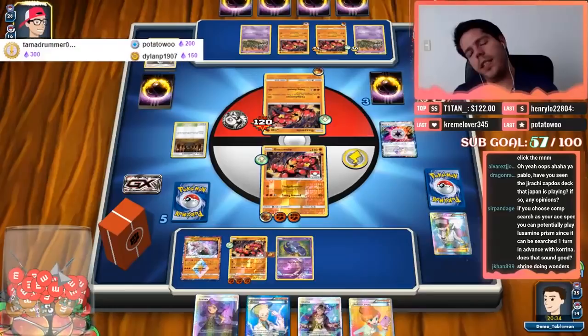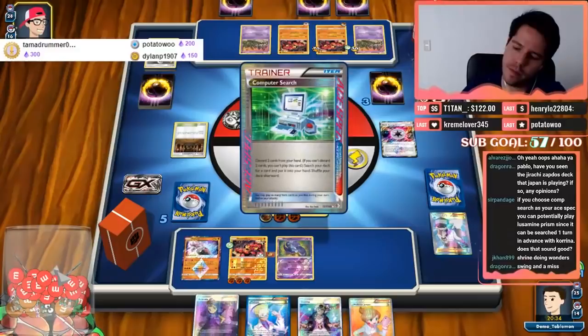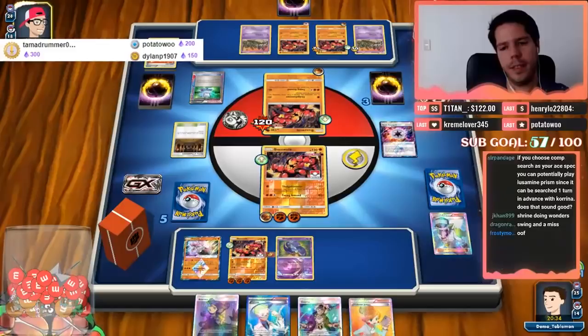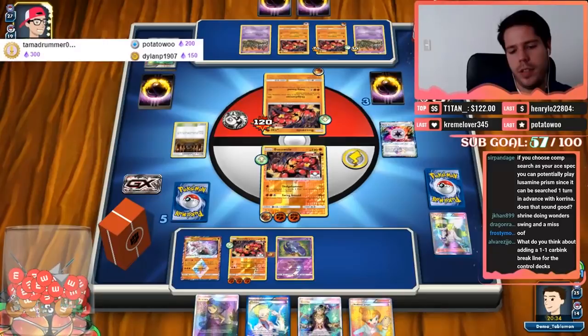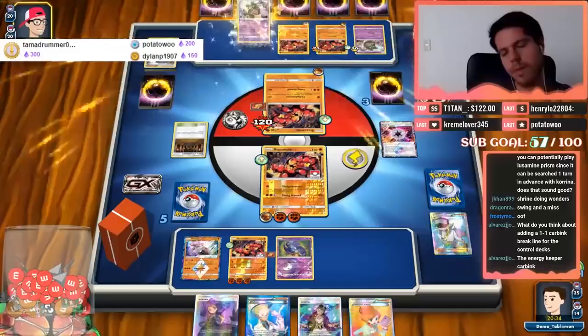Computer Search off of the N — Shrine doing wonders indeed. Swingy-Roundy, double tails. I think we're too far behind at this point. I didn't know we were up against a Shrine deck otherwise I would have started baby Buzz rather than big Buzz, and it skipped my Sledgehammer turn.